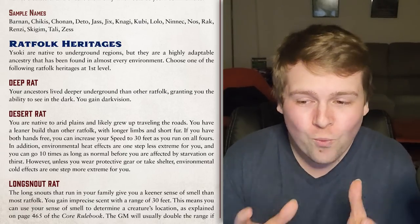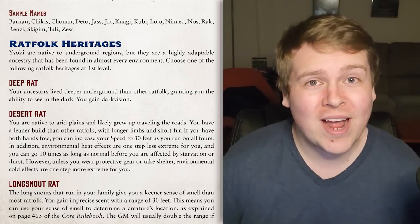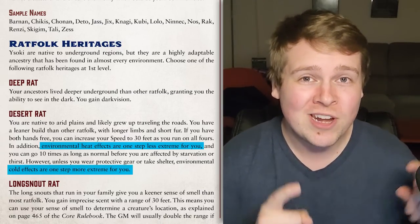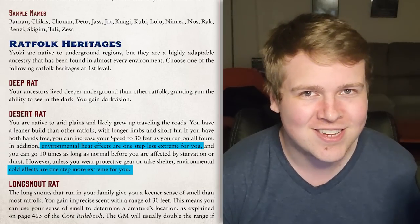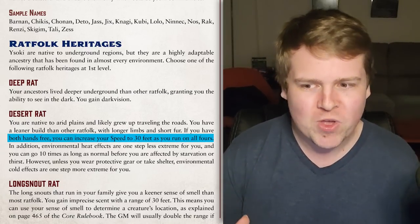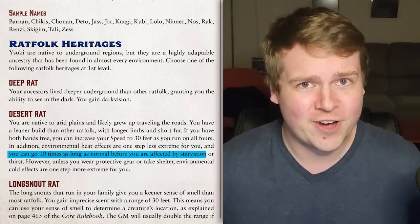The Desert Rat is a really creative heritage that sort of breaks the mold for the elemental heritages. It protects you from heat, treating extreme heat environments as one step lower, but unless you have shelter, you actually treat cold environments as one step worse — which you don't usually see in these. Additionally, if you drop to all fours, your movement speed increases to 30 feet, so you can't be holding anything, but for something like a Desert Rat monk that would be awesome. Also, you get hungry and thirsty ten times slower than other characters.